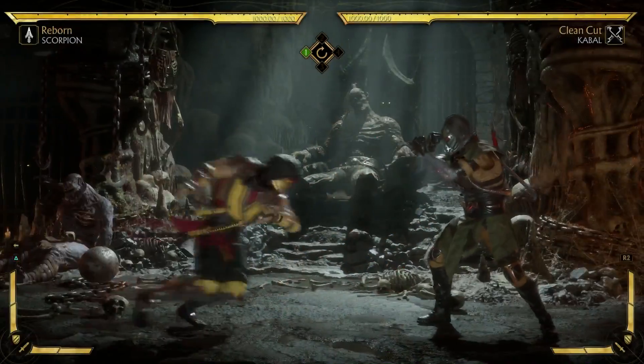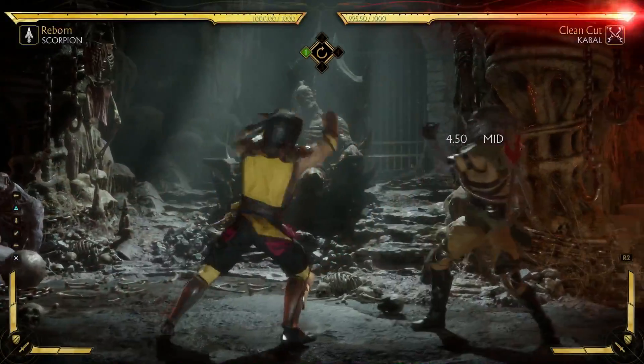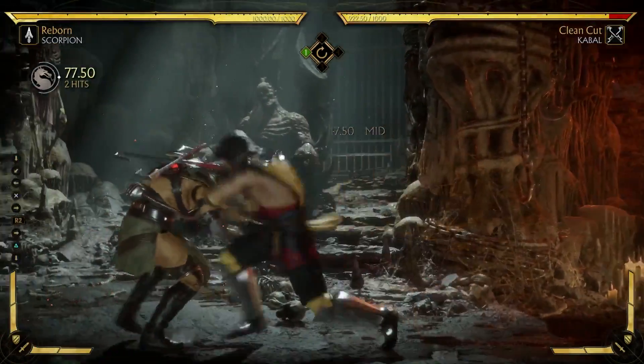The reason why this works is because block stun is longer than hit stun. So if it's blocked then the game will register the cancel, and if it hits then it won't register the cancel.